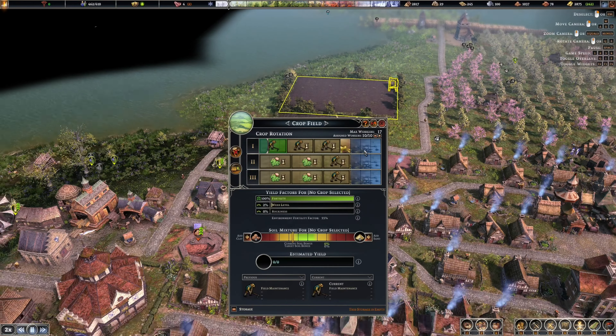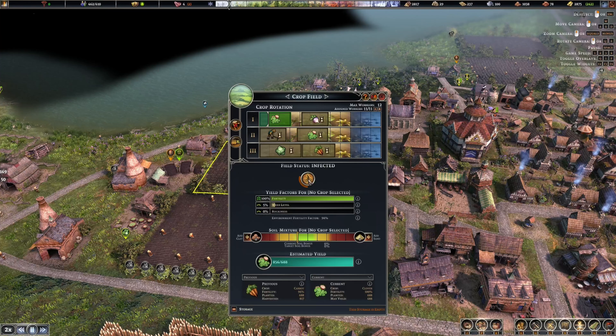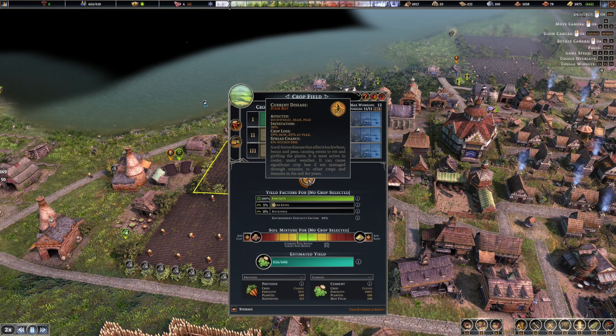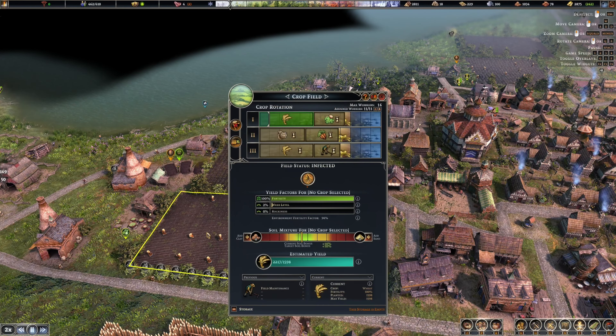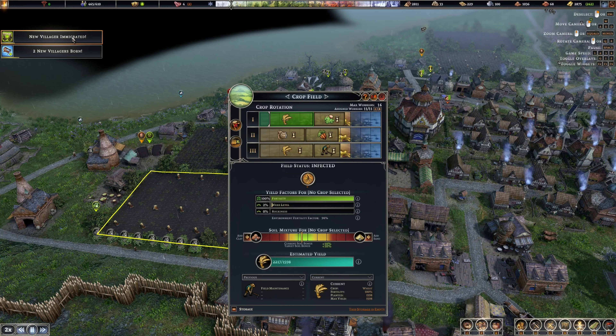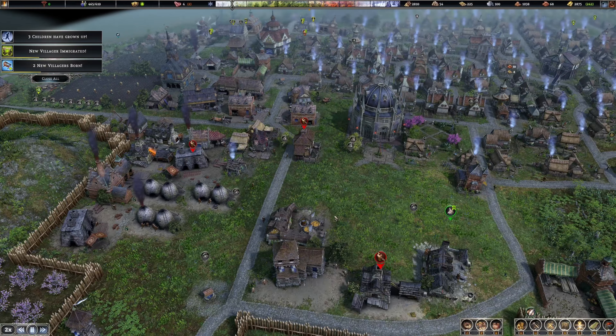This has no infection, this has no infection. This infestation is slowly going away - it's down to 30. This one has a little bit but we did fix that because we pulled off the beans. New villagers and two more born, now we're at 465.